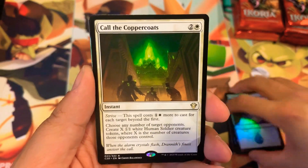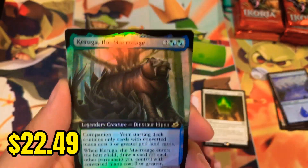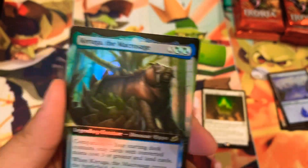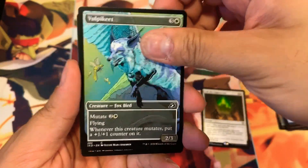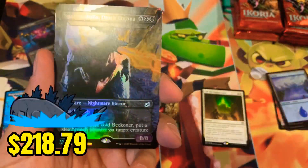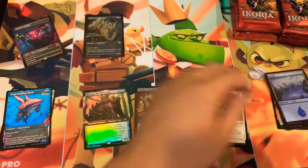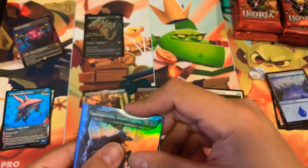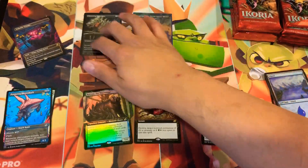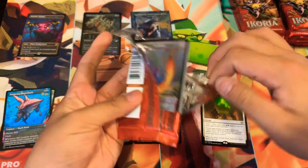Island, Call of the Death-Dweller, Copper Coats — haven't seen this commander yet. Mythos of Nethroi — I have too many of those. Another foil extended, darn Hippo, I hate you. Got a showcase, and oh — got the Triumph! For our first Triumph hit, there you go — right off the bat, Mr. Space Godzilla. You need to go into a protective sleeve, sir. There you go, let's put you to the side.